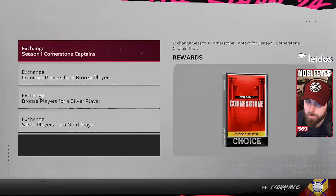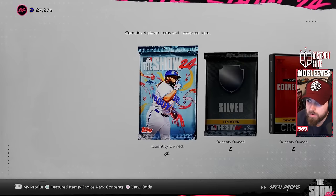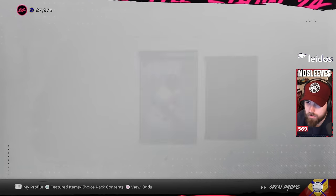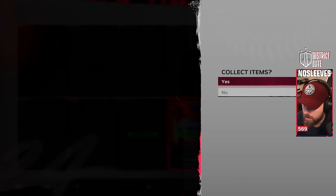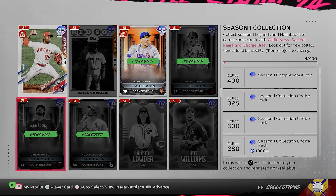Once you've locked in your first Captain card, go back to the Collect menu, click Exchanges, click Exchange Players, then Exchange Season 1 Cornerstone Captains, and click Exchange Items. For example, click on Byron Buxton, hit Start — you'll exchange that card. Back out to the main menu, go to Shop, Packs, Open Packs, and the Season 1 Cornerstone Captain Choice Pack will be there again. Open the pack, choose whichever ones you don't have collected yet — for example Kodai Senga — then go back to Collect, Collections, Season Collection, Season 1, scroll to Senga, select the card, hit Start, lock it in, and repeat. Do this exchange until you have all four cards locked in. I recommend ending with Kodai Senga — more on that in a bit.